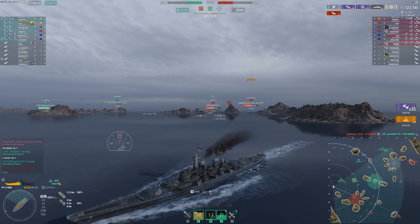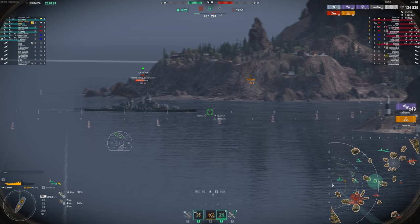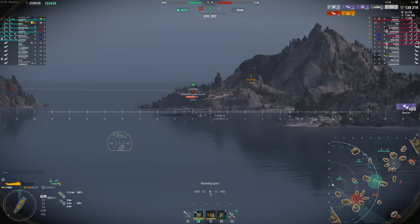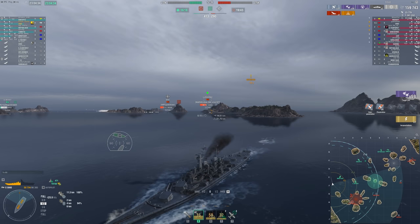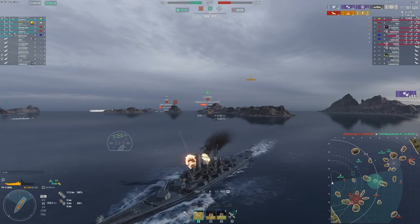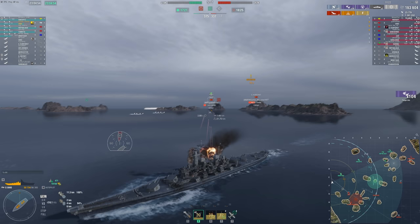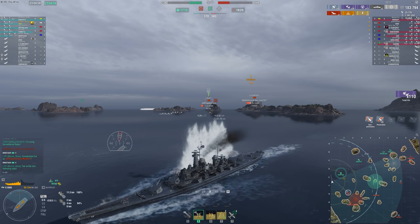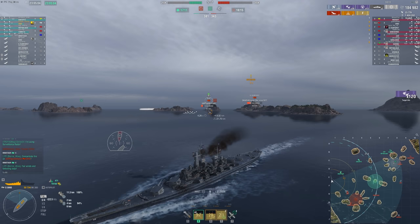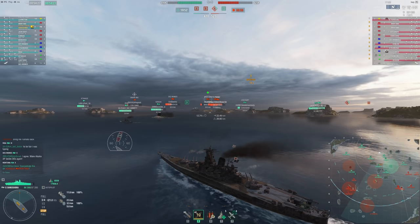I'm trying to keep angled, kiting away, staying outside Kurfürst secondary range because I don't need that extra pressure right now. I'm taking opportune shots on broadside ships — very basic as far as aiming is concerned. Also worth noting: I'm taking a fighter instead of a spotter plane because I'm confident shooting over islands without the spotter, and I'm trying to brawl so I won't get use out of the spotter's range bonus. The fighter helps me deal with multiple CV drops.